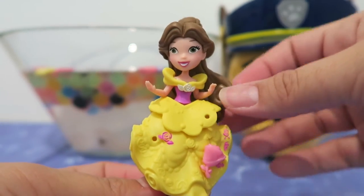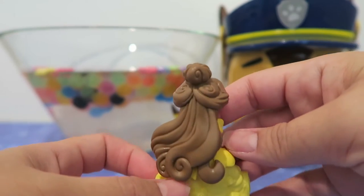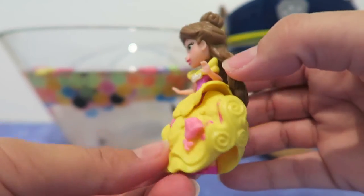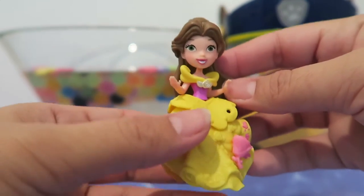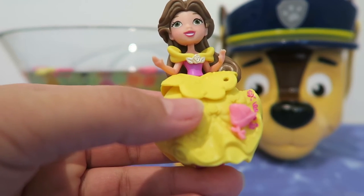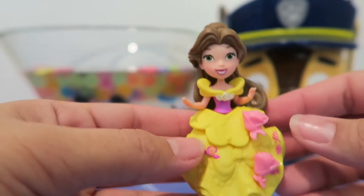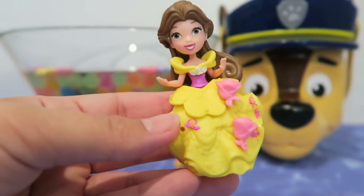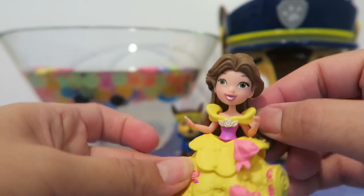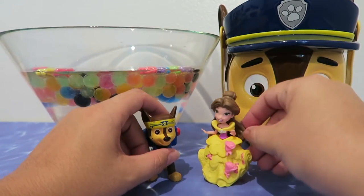This is the beautiful Belle — she has a beautiful rose, a yellow dress, brown hair with beautiful curls, and pink shoes. She's so pretty! Belle is one of my favorite princesses. We're gonna add some details to her dress. How pretty is that? I think it's so cute!